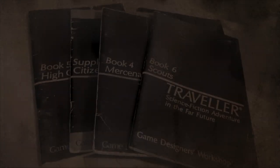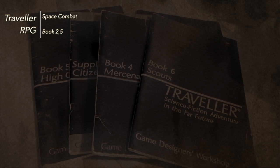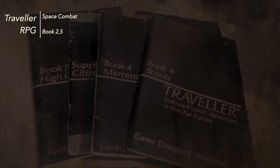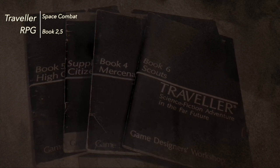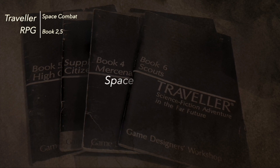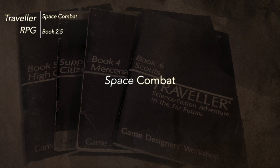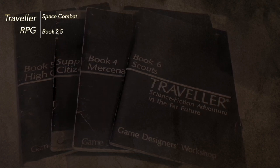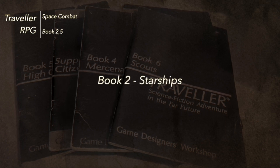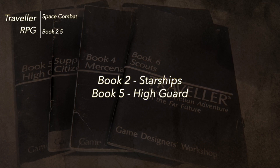Hi, welcome back to 10 Minute Traveller — well, this is going to be more like 5 Minute Traveller. This is a quick supplement to some of the videos I've been doing. There was a request for talking about space combat in the classic Traveller RPG. In classic Traveller, space combat is dealt with in two books: Book 2, which is Starships, and Book 5, which is the High Guard book.